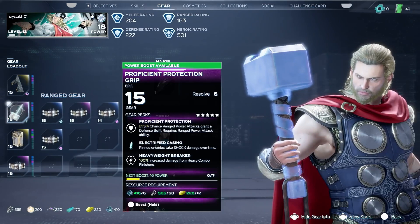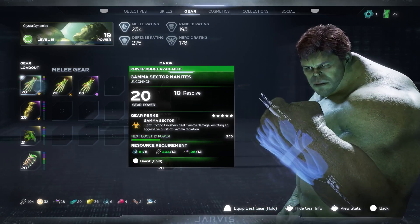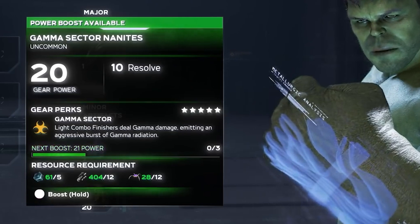But going back to the gear, here are the descriptions. Proficient Protection: 21.5% chance ranged power attacks grant a defense buff — requires ranged power attack ability. Electrified Casing: pinned enemies take shock damage over time. Heavyweight Breaker: 100% increased damage from heavy combo finishers. The main thing I want to point out is an ability requirement within the Proficient Protection perk. This means that gear will sometimes benefit specific abilities instead of just general stats.